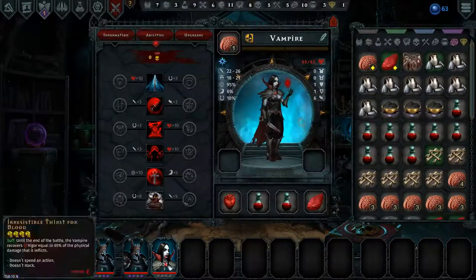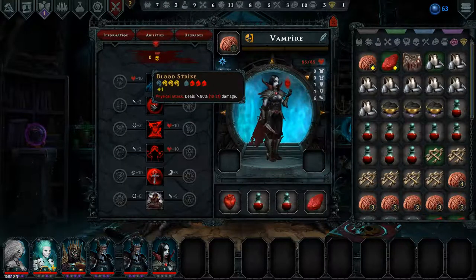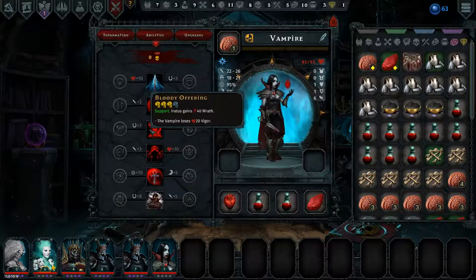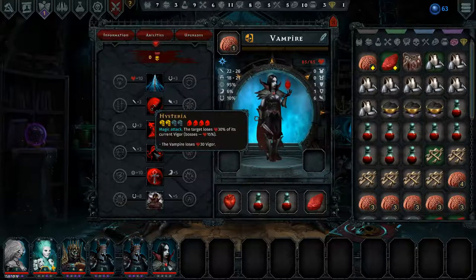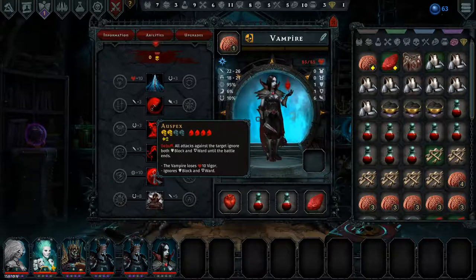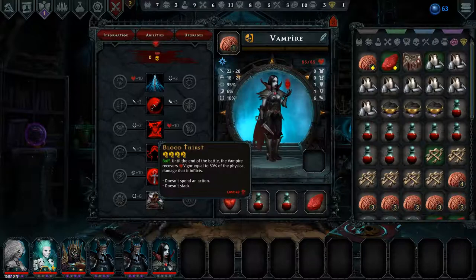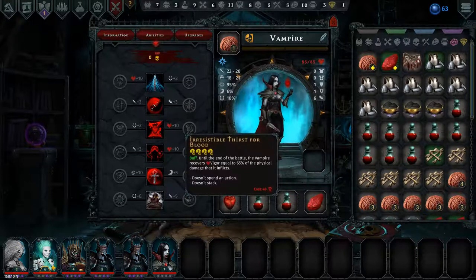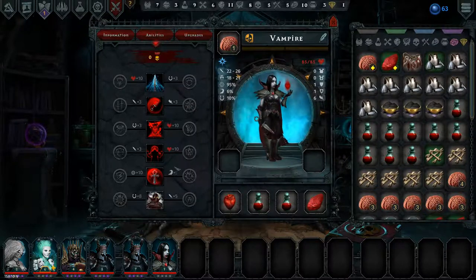Let's have a look at the vampire's abilities. Fight: physical attack deals 22 to 26 damage. Physical attacks deals 80% — 18 to 21 damage. Support: Erratus gains 40 wrath, the vampire loses 20 vigor. Magic attack: the target loses 30% of its current vigor — bosses 15%, the vampire loses 30 vigor. Ouch. Debuff: all attacks against the target ignore both block and ward until the battle ends, the vampire loses 10 vigor. Ignores block and ward. And buff: until the end of the battle, the vampire recovers vigor equal to 50% of the physical damage it inflicts. That's really nice. I think she is a must-have in a physical squad of minions. Definitely. He is very cool.